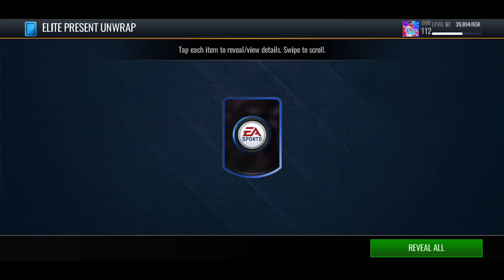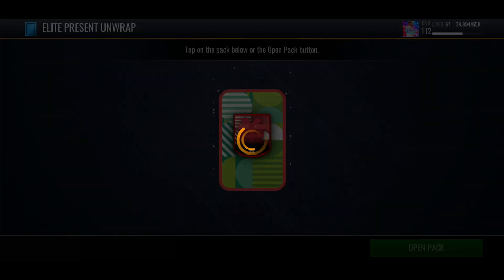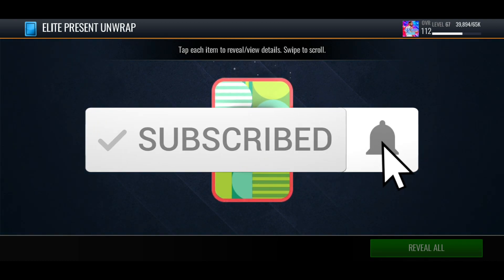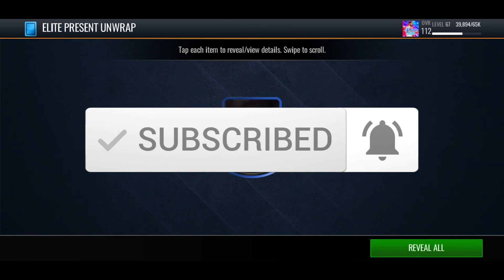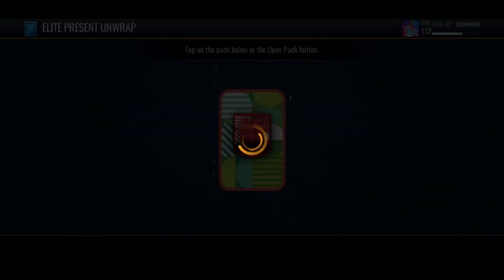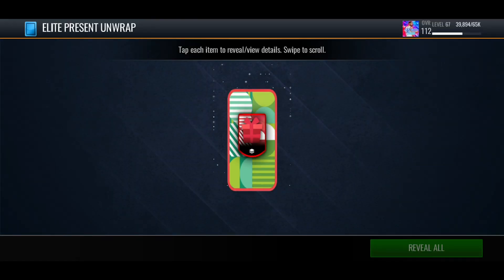Can we get another 112? We get some more star power. If we're getting 112 out of the elite presents, from the royal presents I don't know — maybe we'll get 114s, 115s. We get another jersey. Comment down below your best pulls from these presents — mine so far is the 112.